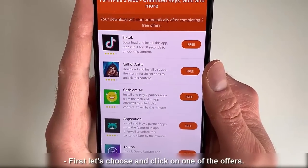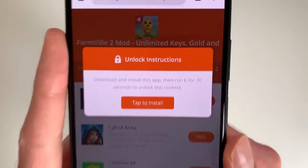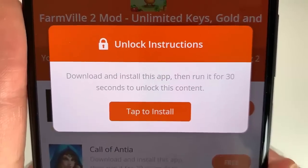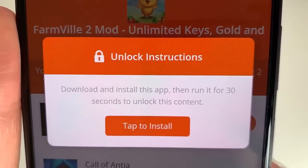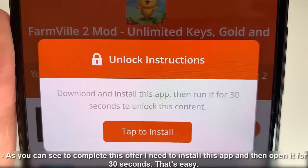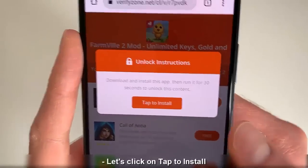First let's choose and click on one of the offers. As you can see, to complete this offer I need to install this app and then open it for 30 seconds. That's easy. Let's click on tab to install.